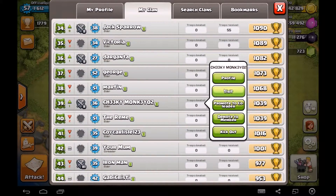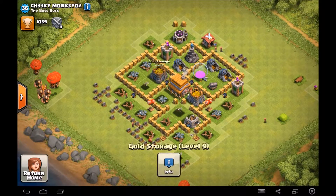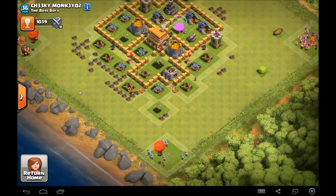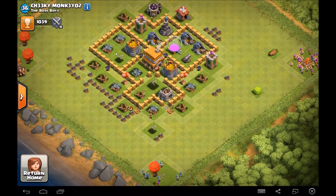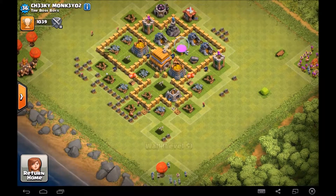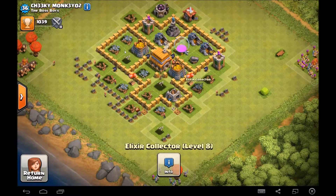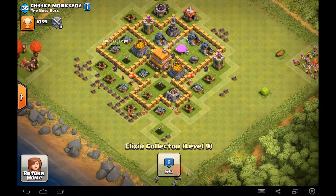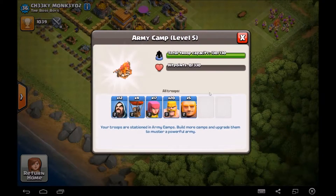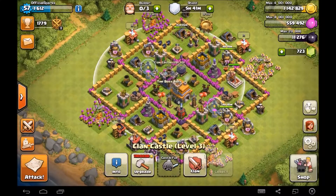Next up — Cheeky Monkey 02. This guy is Town Hall 5 going to six, and he's done what you should do — this is a max Town Hall 5. The elixir collectors aren't quite there: one is level ten, one is level nine, and one is level eight. But apart from that, it's a pretty good base. Sorry for the quick one, I wasn't sure what else to add.